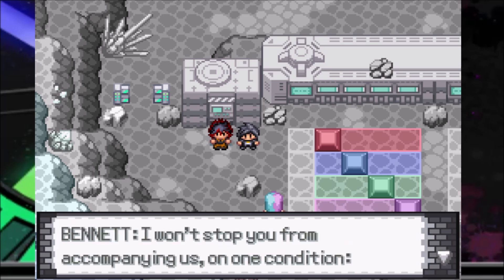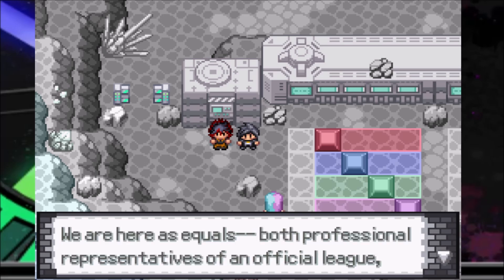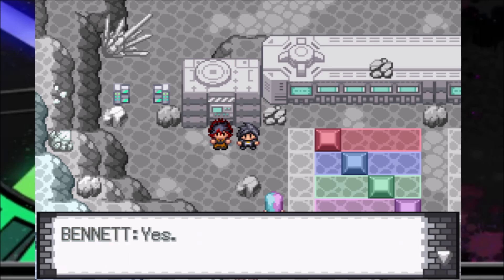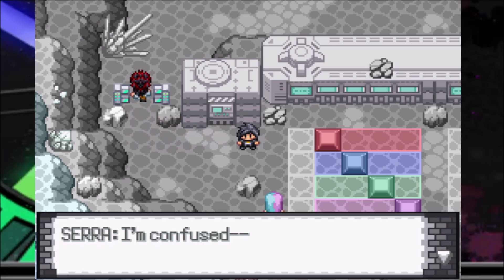'I won't stop you from accompanying us, on one condition: we are not here as parent and child — we are here as equals, both professional representatives of an official league working to ensure the safety of our region.' 'Equals — the newest elite says to a humble mid-tier gym leader.' 'Yes. Equals, with equal respect. Professionals. Not family.' 'Both can be true with equal respect.' He just leaves. Have I not been respectful?